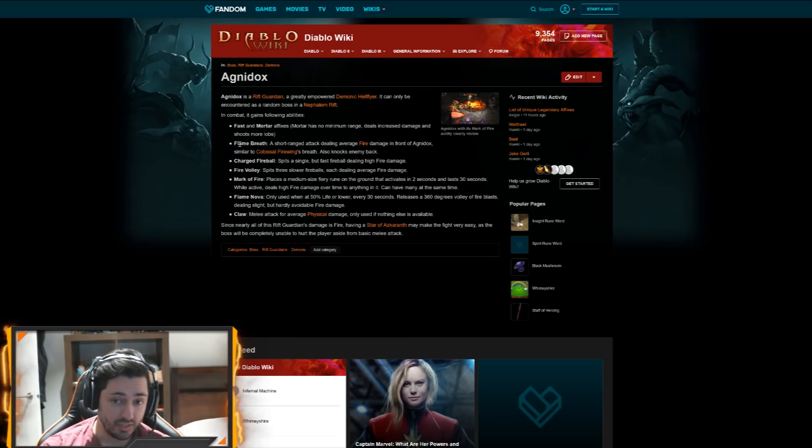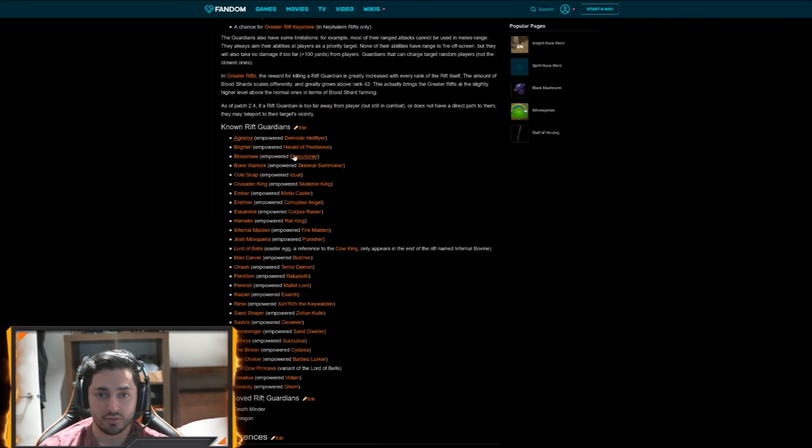We also have charged fireballs — either a big massive fireball or three slower smaller fireballs, each of which do damage. When he gets to 50% health, we get that massive flame nova. And just like Butcher, he drops a mark of fire on the ground — a circle. You can stun before it forms. It does one tick of damage — it doesn't tick continuously. So there's no need to utilize your stuns on this boss. This is a really good boss. I would use my Land of the Dead on the flame breath.